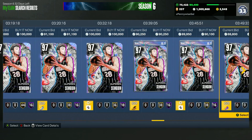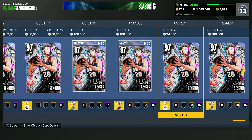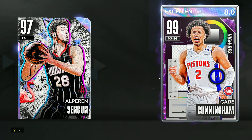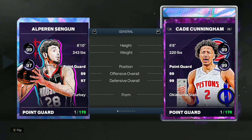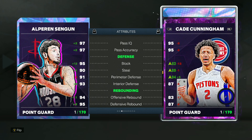Staying in the out-of-position set, another really elite card for under 100,000 MT is going to be the Galaxyopal Sangoon. You can find him for around the same price as Scotty Barnes, maybe a tad more at about 85 to 90,000 MT. He's just going to be another really elite point guard — probably a top five to seven point guard in the game.